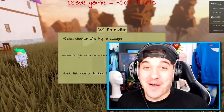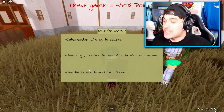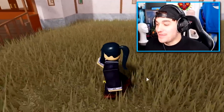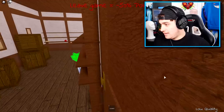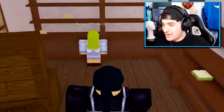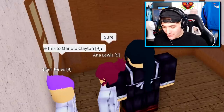Okay so this time we are finally the mom! That's right, and it is our mission to use the locator to find the children. We gotta try and catch all the children who tried to escape. I think the yellow girl in here might be one of them — yeah, she is definitely one of them. And also Anna Lewis. Wow, these people are making it so easy!